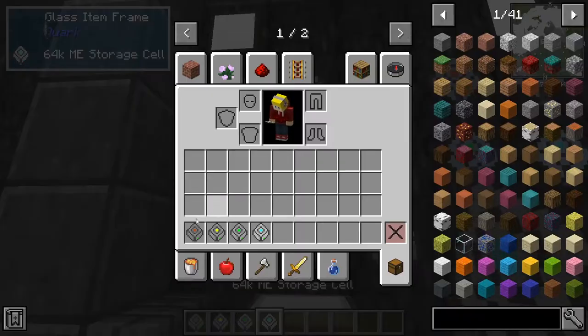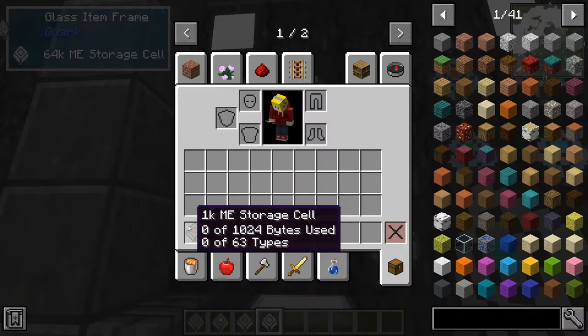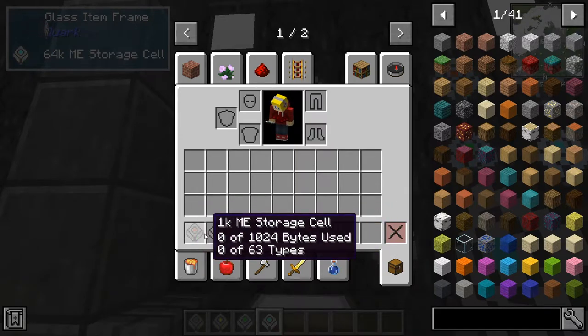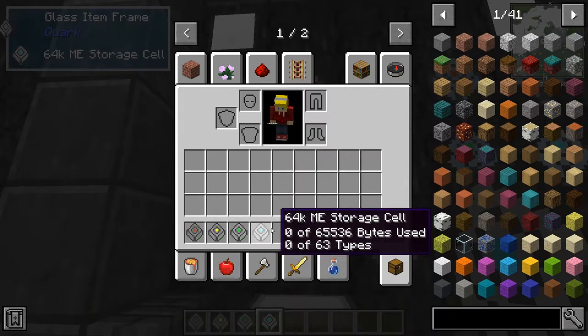There are four different types of storage cell: 1K, 4K, 16K, and 64K ME storage cells. They can all be used to store items — the only difference is the amount of items you can store in each one. If I hover over the 1K ME storage cell, it says zero of 1024 bytes used and zero of 63 types. The bytes are the amount of items you can have, and the types are the amount of different types of items you can have — so you can have 63 different types of items in a 1K ME storage cell. The only difference between each tier is just the amount of bytes you can have; the types never change.